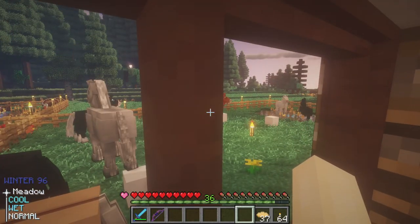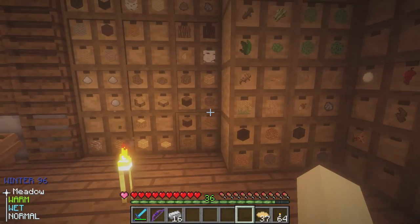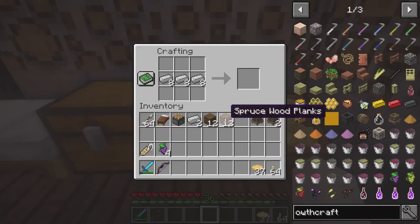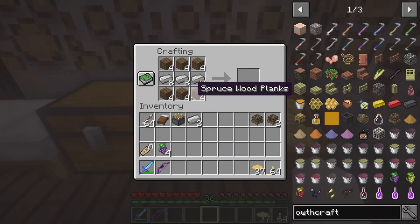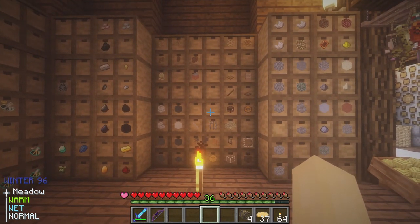There's a surprising lack of hostile mobs spawning around our farm — it must just be well lit. Let's grab a little more iron and some planks. Wait, are these different planks? Iron in the middle, planks on bottom and top... no, no — it's the other way around! Iron on the bottom, iron on the top, and planks in the middle. There we go — four fruit presses.